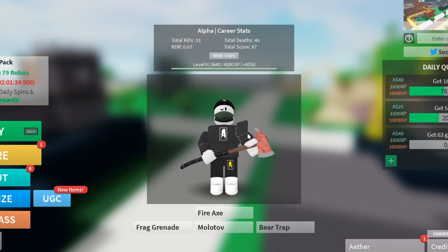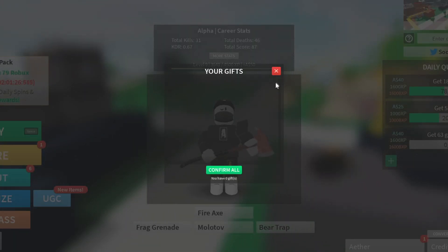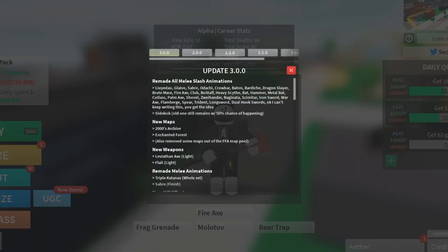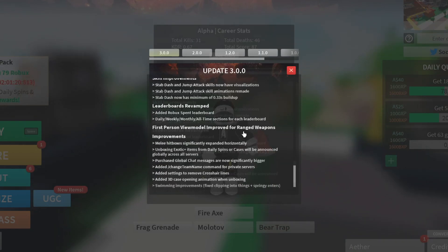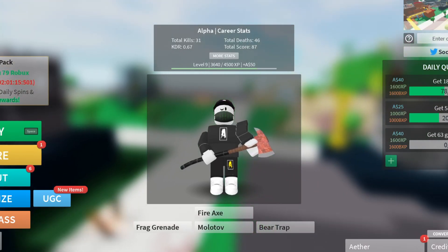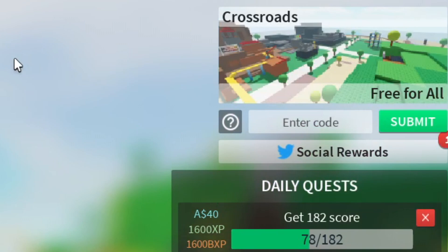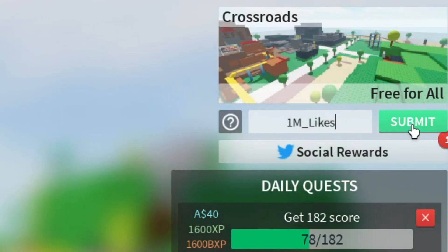They said they'd release a new code when they hit 1 million likes, and guess what — they hit 1 million likes! I'm not sure if that code is out yet, but we'll still try it out. I'm confirming zero gifts here. To redeem codes inside Combat Warriors, go over to the codes section and enter them. Starting from the newest: let's try '1M_LIKES'.